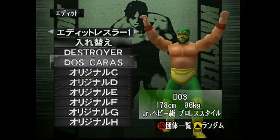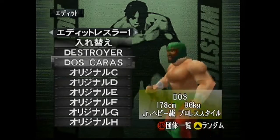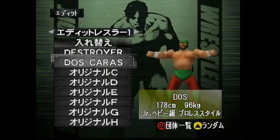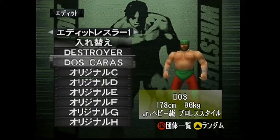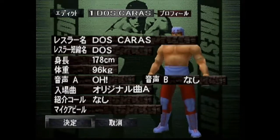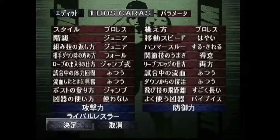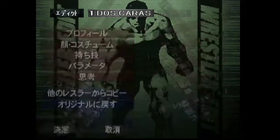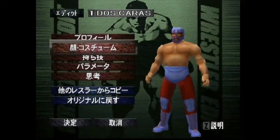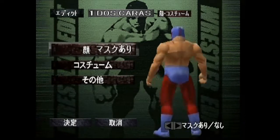I had a lot of fun making this CAW. His mask is already in the game. He wasn't included as a character, which is interesting because he was a hidden character in Virtual Wrestling 64, which was the precursor to Virtual Wrestling 2 on the N64. The moves, profile, and parameters are all typed out in a Google spreadsheet that you can find in the description below.